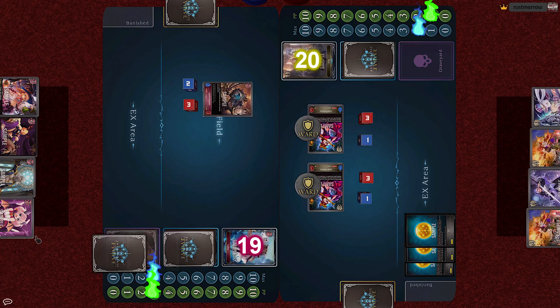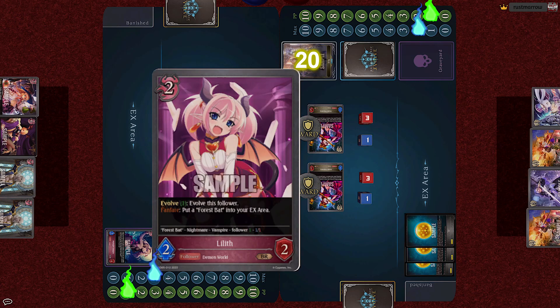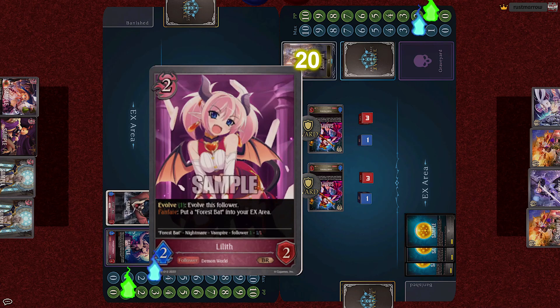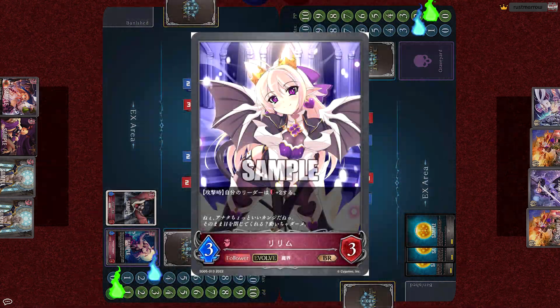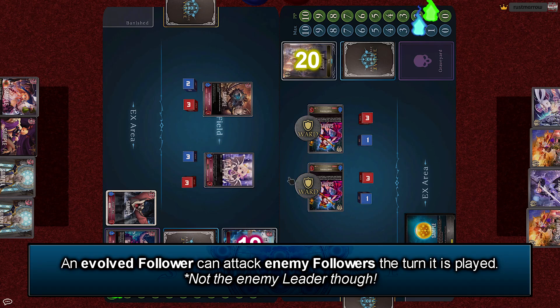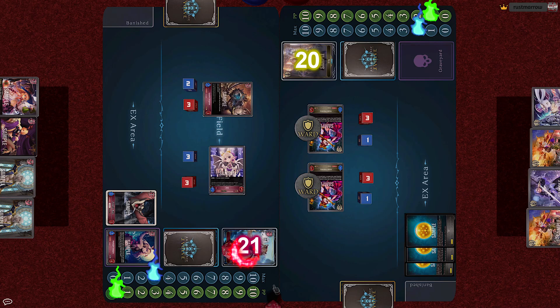Luna gains to 3. For two cost, she plays the Lilith. On fanfare, put a Forest Bat into your EX area. Then for one cost, she can be evolved. So paying 1, she transforms into the Evolved Lilith, a 3-3. Because evolved followers can attack enemy followers the turn they are played, Luna commands the Evolved Lilith to attack the upper Snake Priestess. And with Lilith Strike, plus 2 to your leader's defense. So from 19 life, Luna recovers up to 21 life.